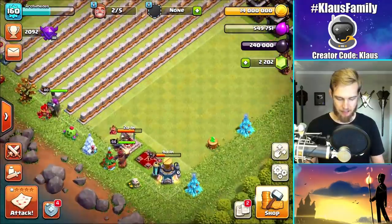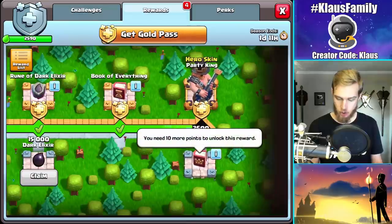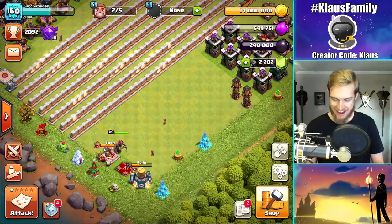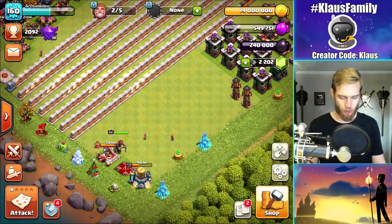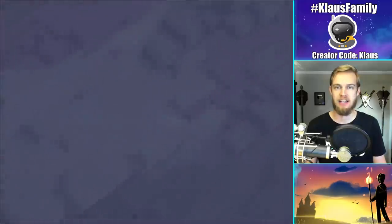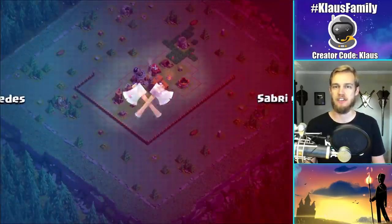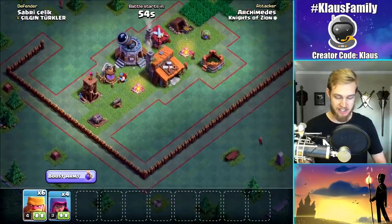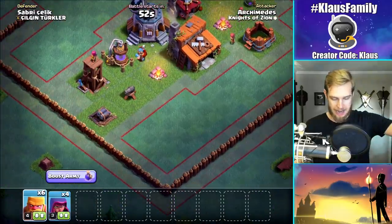Now let me grab my — uh-oh. I have to do another raid? You know what, I'm going to cheat a little bit. I'm just going to do a builder base attack real quick to get the last points I need for that last book of heroes, okay? All I need to do is take out this Town Hall and I'm done.